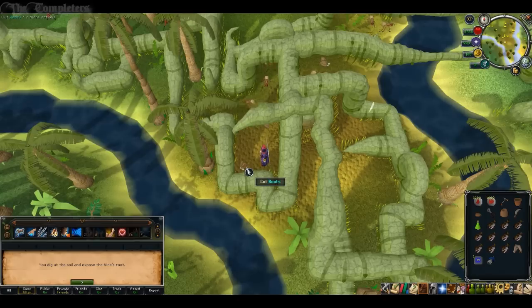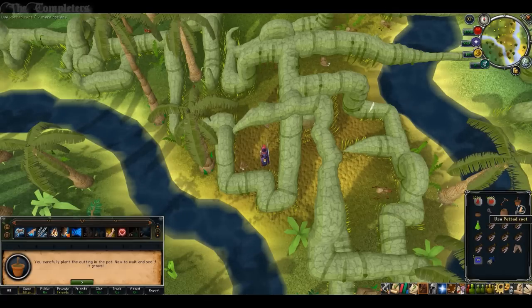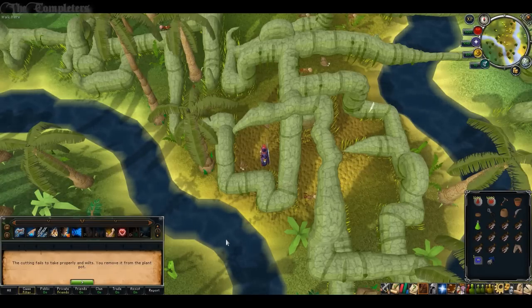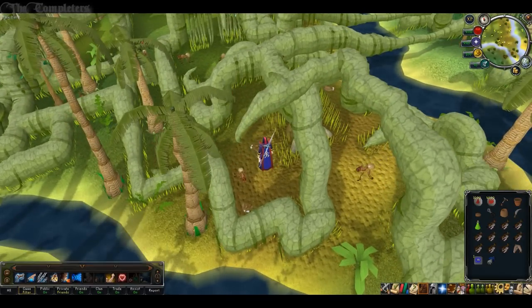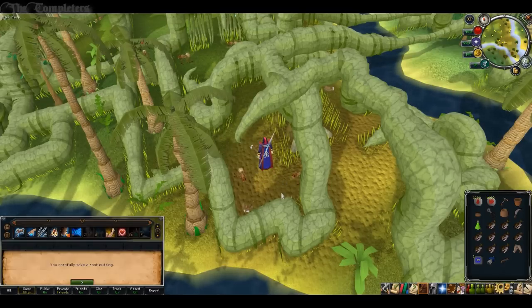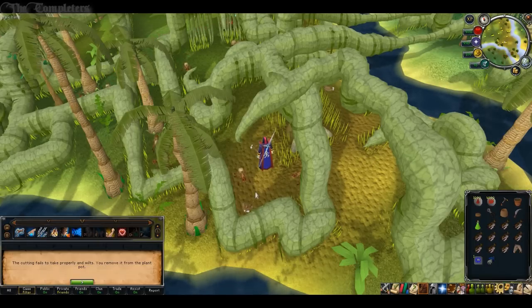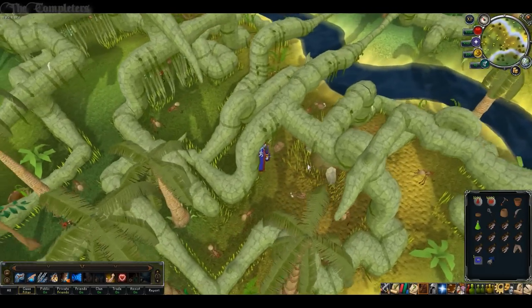Now all around this area you'll see little patches of loose soil — go ahead and dig all of them up. Once you've dug them up, try to cut the root, then use that root with your Plant Pot filled with earth. Wait around for a while and see if it actually stays alive. If it doesn't, dig up another area, cut the root, and try again until eventually you're successful. One of these roots will actually grow within your plant pot — it may take a few attempts. There are only a few loose soil patches around, so you should get it eventually.